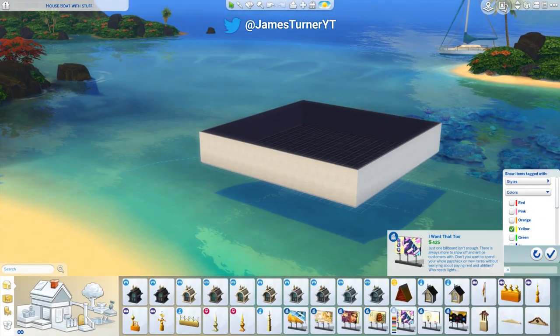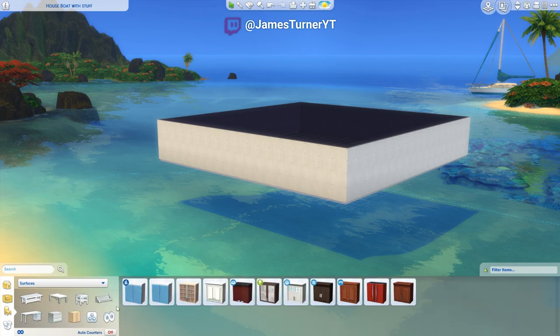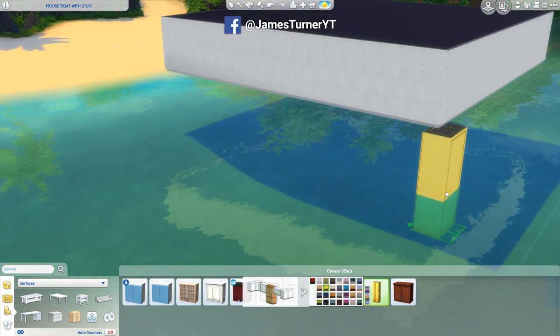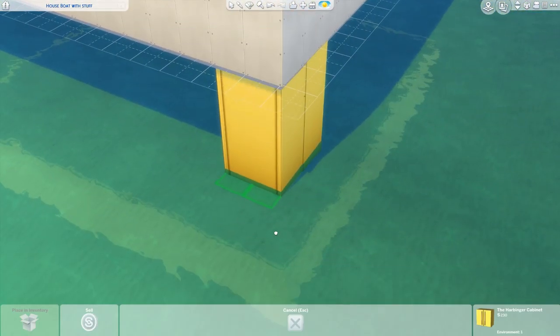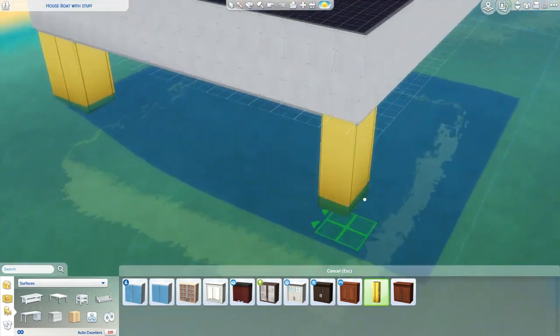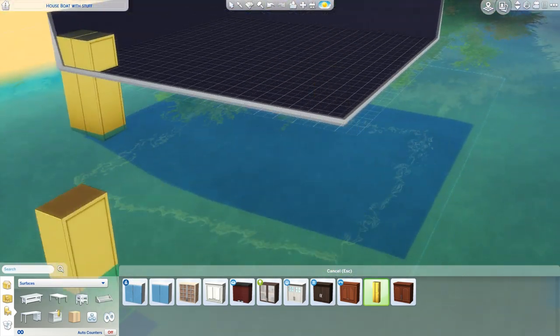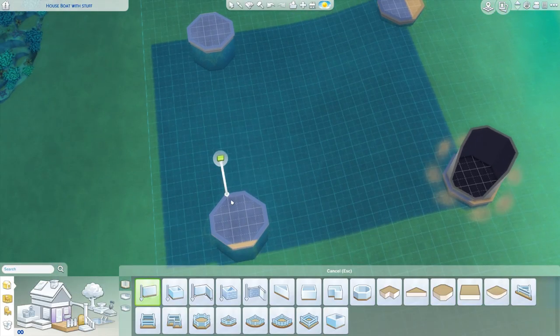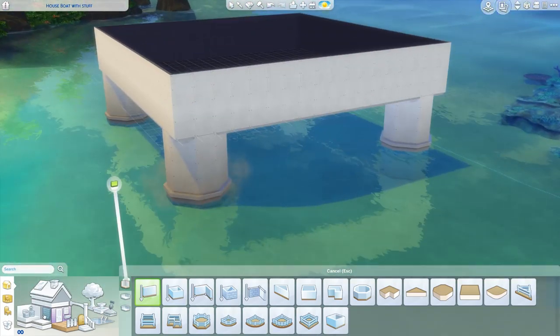Hey guys, James here today and welcome back to another Sims 4 building video. We are back in Sulani building something a little bit different than what some other people are doing right now. I thought it'd be fun to build an oil rig in the Sims 4, especially in a world that's so tropical and so beautiful.